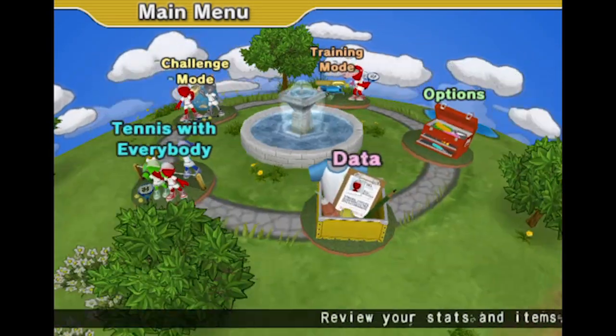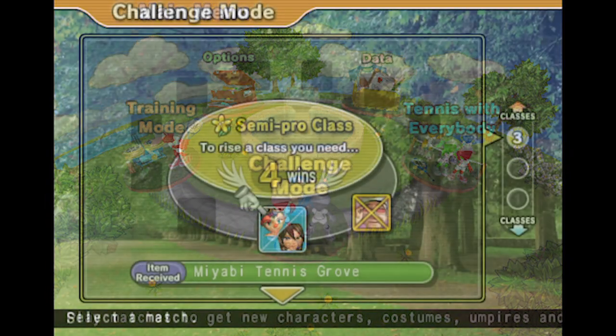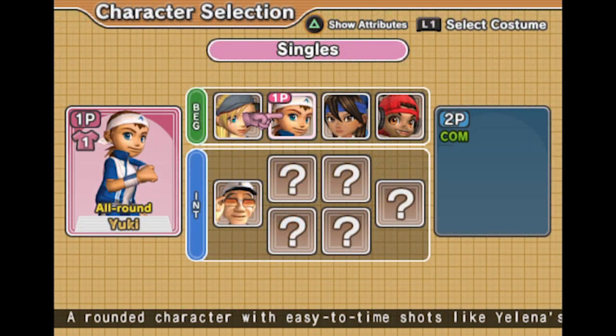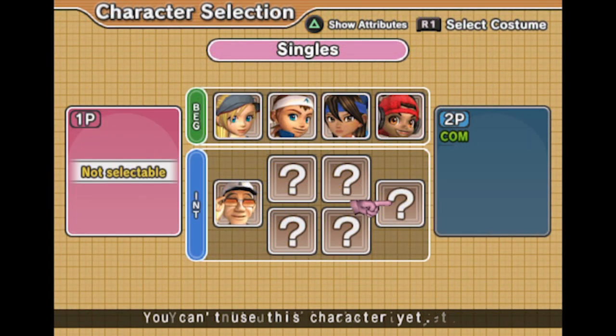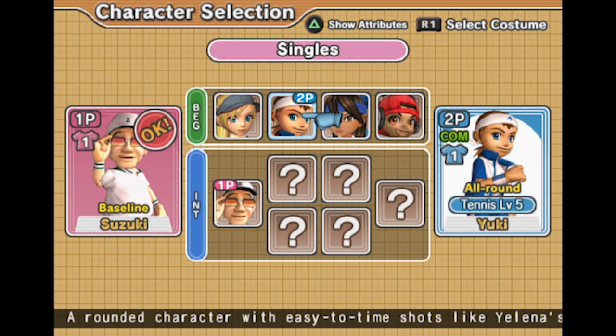Challenge mode is a series of matches where you unlock new costumes, new courts and new characters to use. Training is what it is — you have a series of tests to complete to show you understand the fundamentals and the controls. Exhibition mode is where you can arrange a one-off match of your chosen specification against an AI or another player.